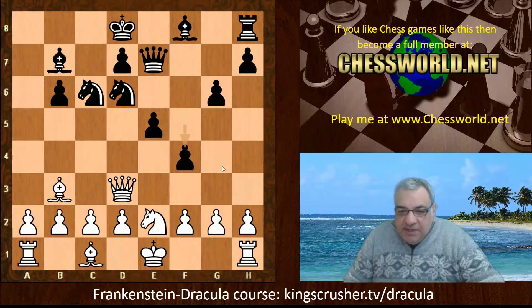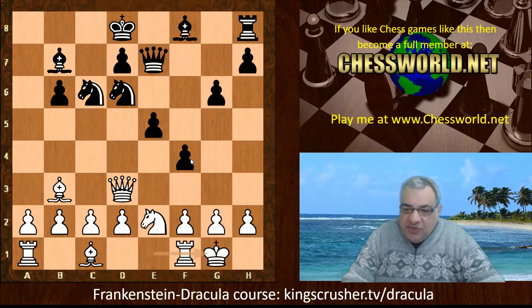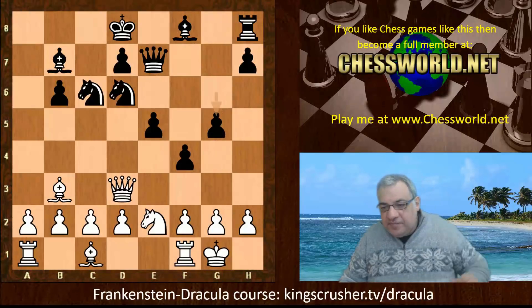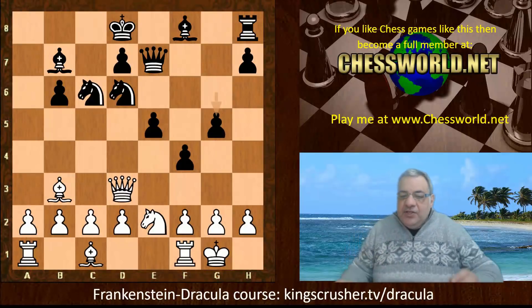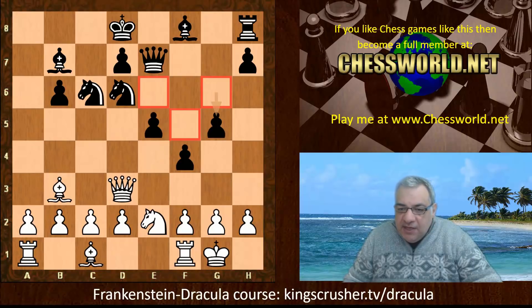This seems to be a very ambitious and logical plan from black with f4. White castles. Is this really dangerous? g5. Something factually about black's g5 and the pawns on dark squares in particular is that the corresponding light squares are weakened, and even h5 — if a piece lands on h5 it's less likely to be kicked, of course, because pawns don't go backwards.